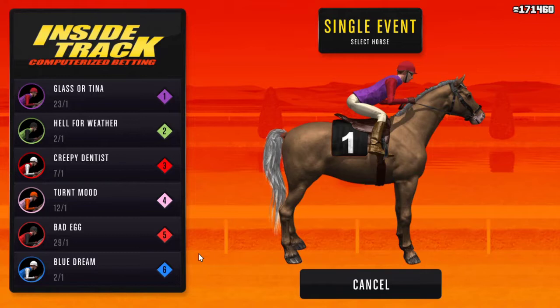When the horse race starts, if you pick a horse and you can see it's going to lose, all you have to do is disconnect your internet or close the application. When you come back to GTA V, you won't lose any chips. But if you win, you need to get up, change outfits, and wait for the orange circle so your money will save.